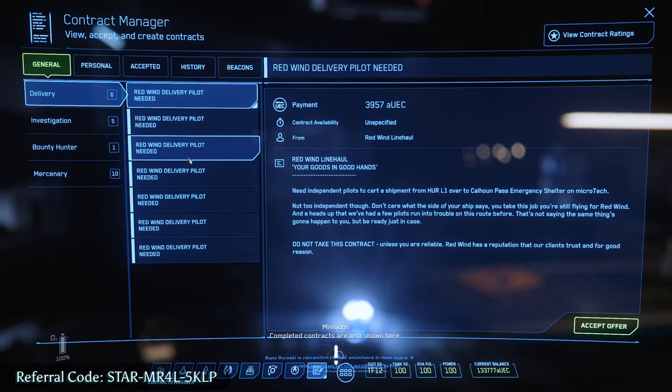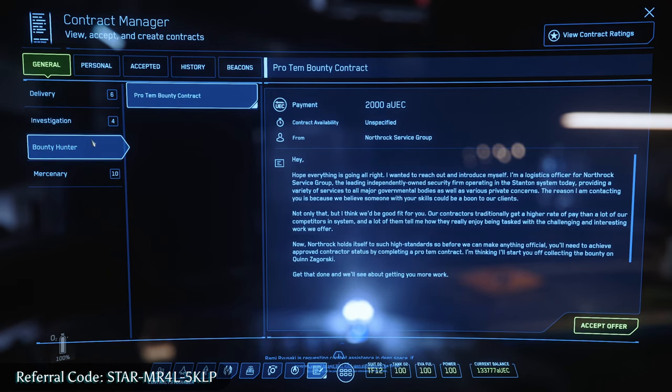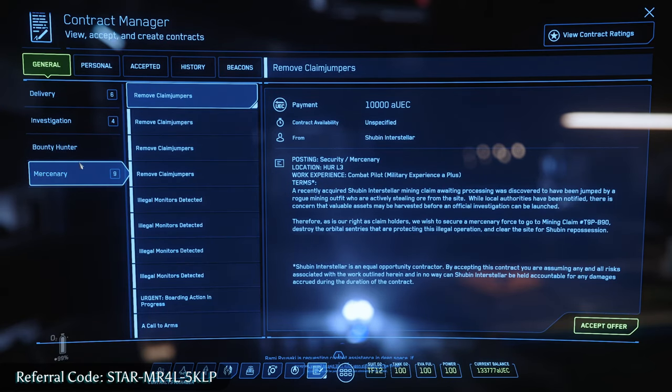The contracts manager is probably how you're going to make most of your money. You'll have delivery missions, investigation missions if you want to go look into things and be a detective, bounty hunter missions if you want to go after bounties, and mercenary missions which are mostly fighting pirates and stuff like that.